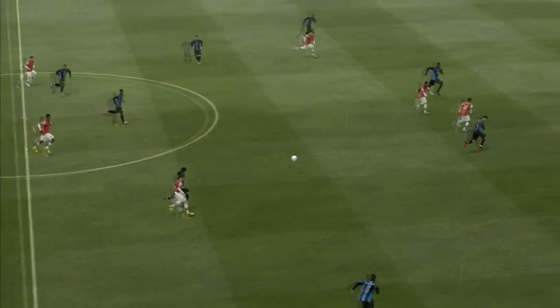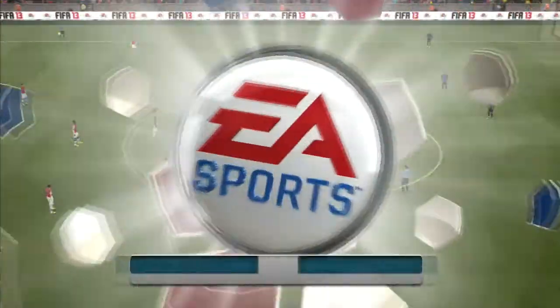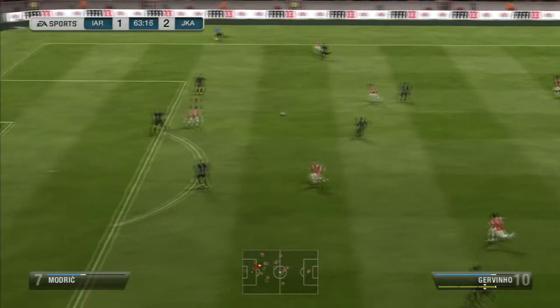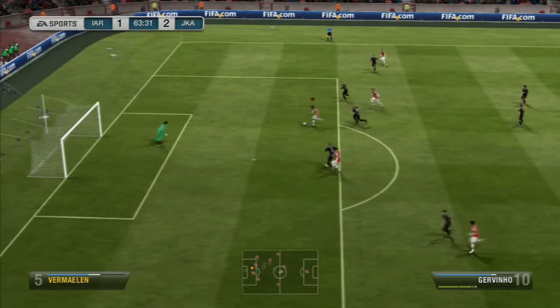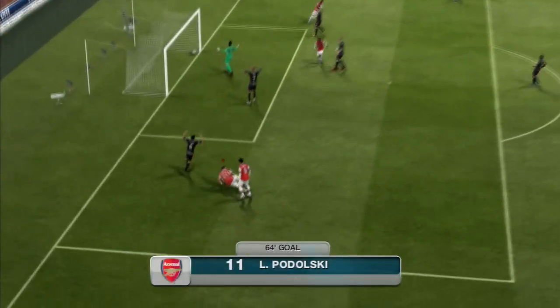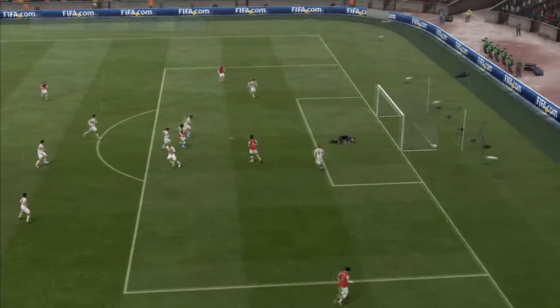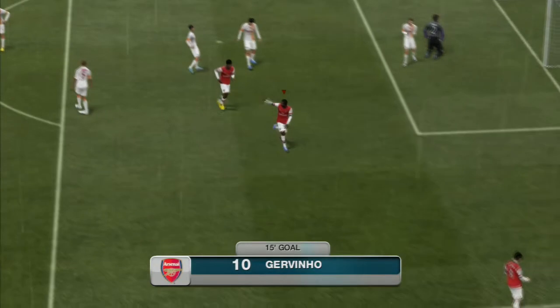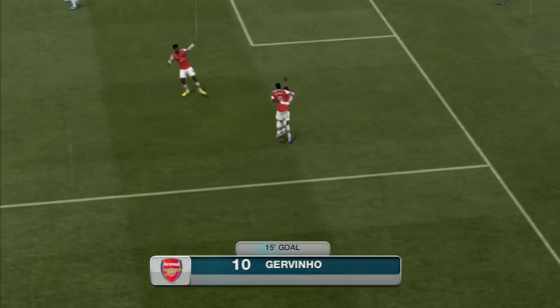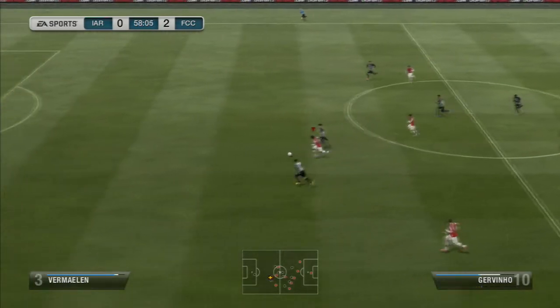Another good thing about him is his pace. The card says 90 and it does feel like 90 — he might even feel slightly quicker because he's got 90 pace and also 92 acceleration, which means he has the ability to just lose a man when you need it at the vital moments. And going back to his dribbling, because he's got 96 agility, that makes such a massive difference. As soon as you start playing with him, you realise what a pleasure it is and how easy it is to drift past players.